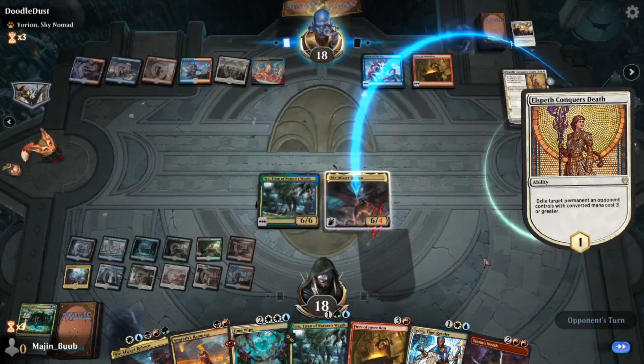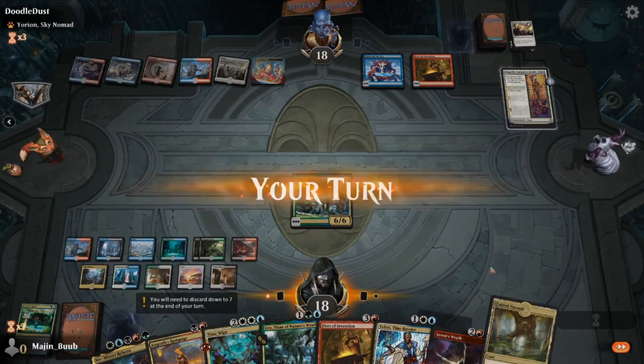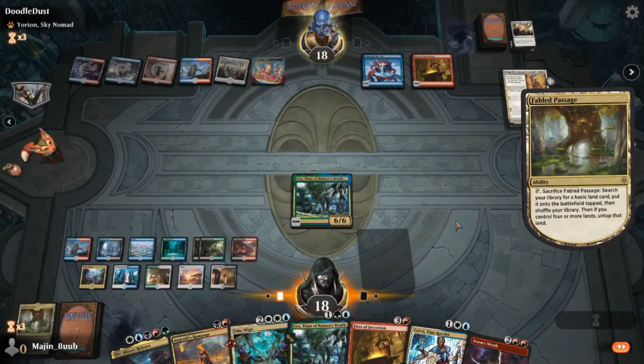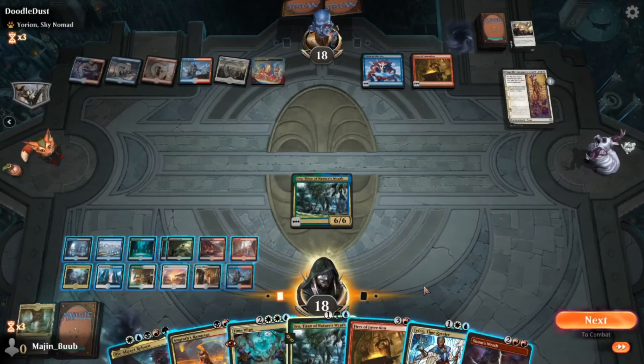I think here he targets the Niv-Mizzet — if I were him I would have targeted the Uro, because Uro can just keep coming back. But he targets the Niv-Mizzet; he probably had things that could block Uro, so he could give himself more time. One big issue I saw here is the Elspeth Conquers Death in two more turns was going to get something back from the graveyard — he could have gotten a Narset back, or he could have gotten Yorian back, he could have gotten Agent of Treachery back, so all of those things I don't want to see happen.